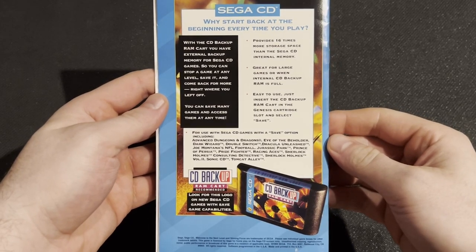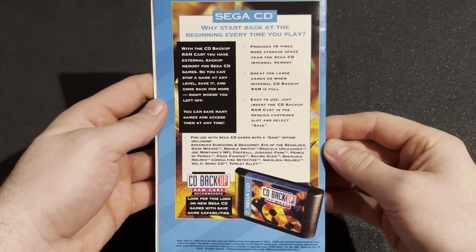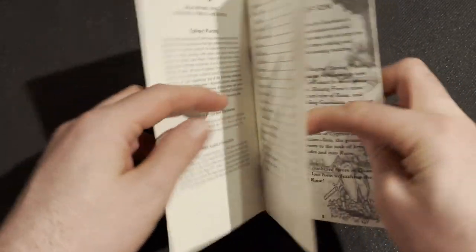Here's an advertisement for the CD Backup RAM Cart. I have one — it's not the official Sega CD one, it's an aftermarket one, but I did need to utilize it to play through. And here you have the instruction manual.